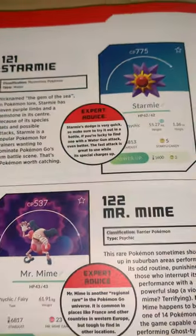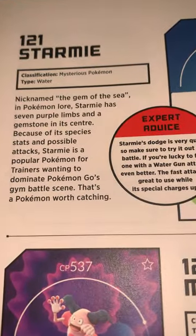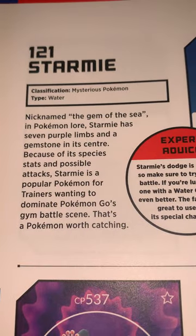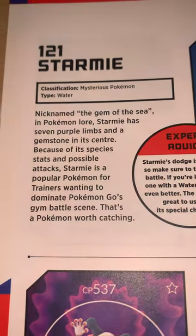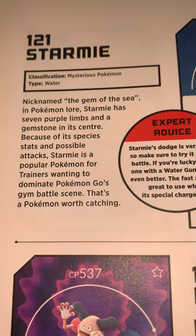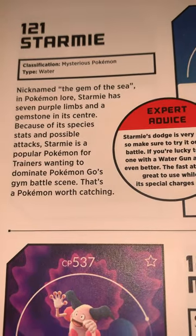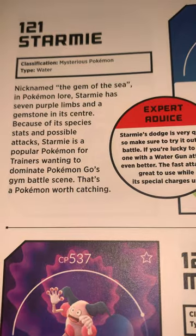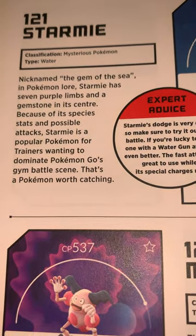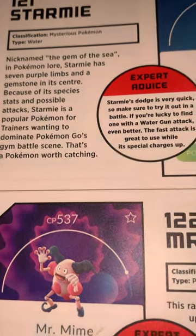121 is Starmie. Classification: Mysterious Pokémon. Type is Water. Nicknamed the Gem of the Sea, in Pokémon lore Starmie has seven purple limbs and a gemstone in its centre. Because of its species stats and possible attacks, Starmie is a popular Pokémon for trainers wanting to dominate Pokémon Go's gym battle scene. That's a Pokémon worth catching.